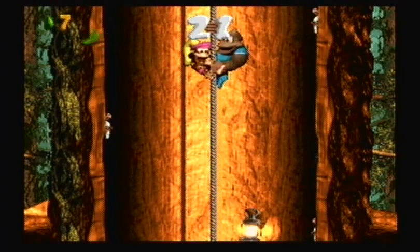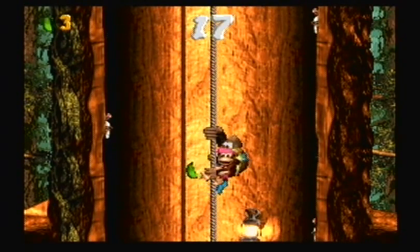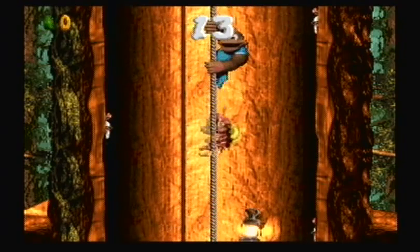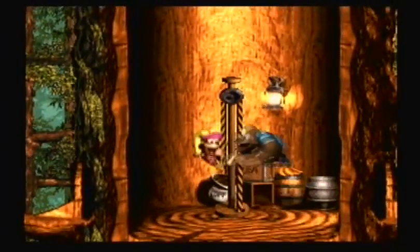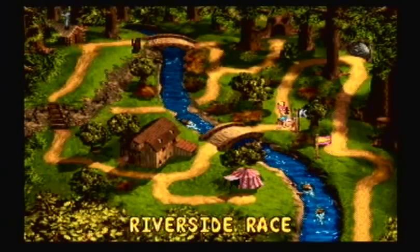I think a coin appears on the world map when you beat the level — I didn't check when I beat Orangatanga because I wasn't paying attention. And those monkeys — I think they're called minkies or something? There are always some odd enemy names. I should look up every DK enemy name because there are some actually interesting ones.